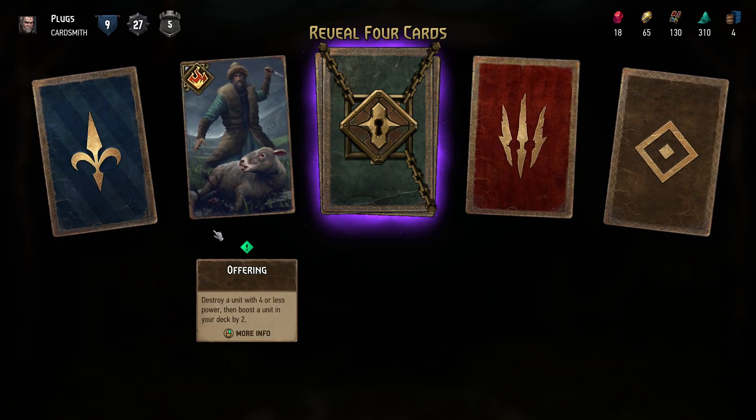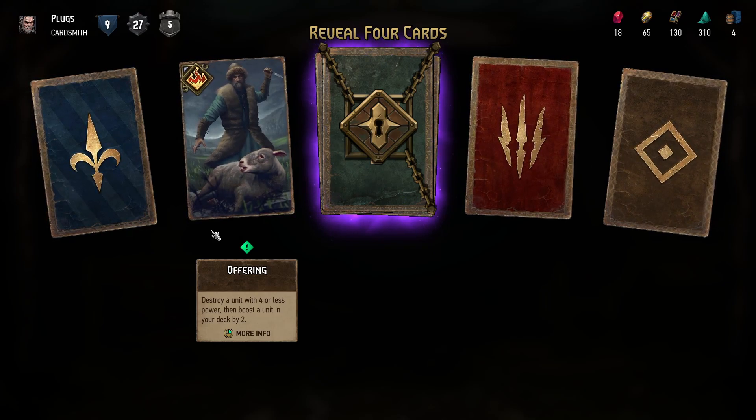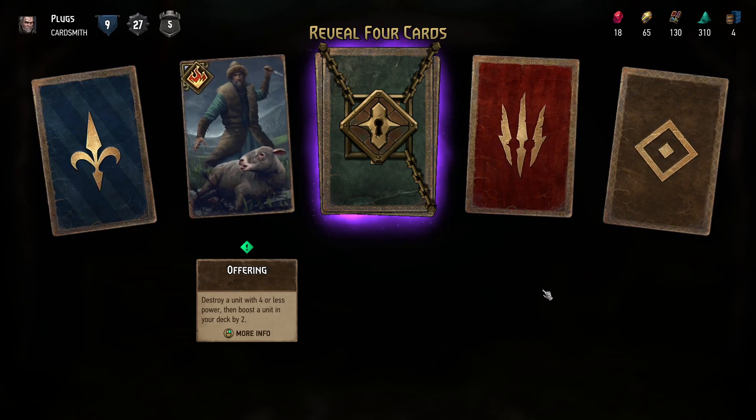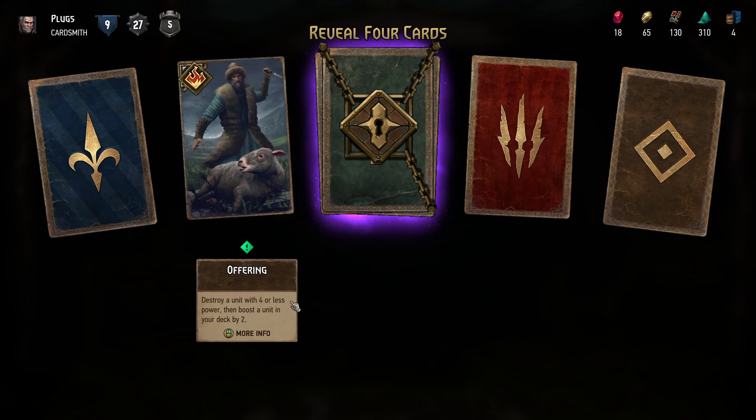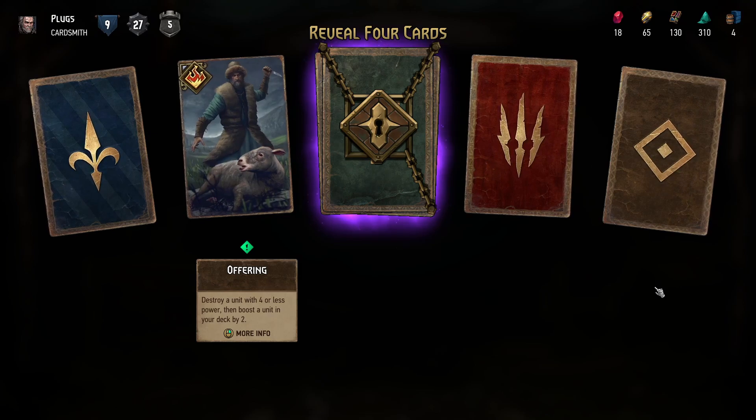Offering: destroy a unit with four or less power, then boost a unit in your deck by two. It doesn't sound terrible — useful for getting rid of something with low power. Very good even.